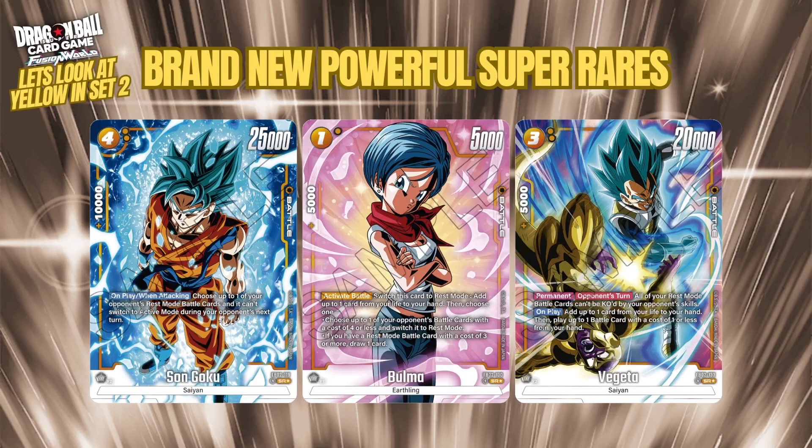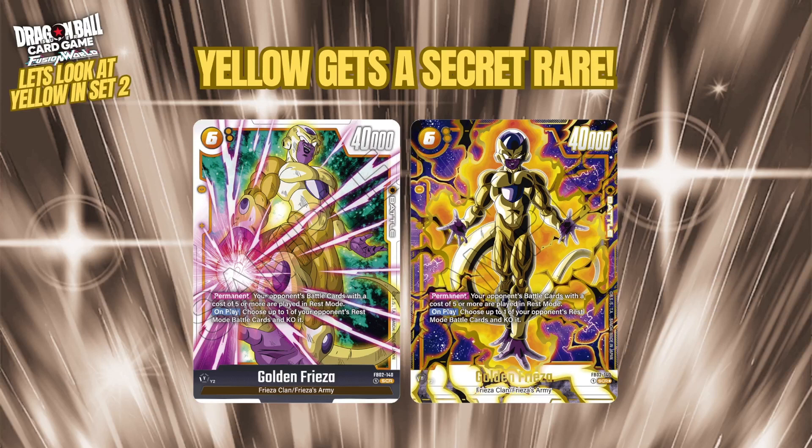All the SRs get alternate art versions. Goku's alt art looks really nice with a very blue aura around him. Bulma's is decent but the background doesn't look great. Vegeta's has Frieza in the background fighting him, which makes it feel confusing — similar to how Bojack ruined his Masters card. The SR alt arts overall aren't quite as impressive as what set one had, which is a bit disappointing especially given how great Bandai does art for One Piece and Masters.